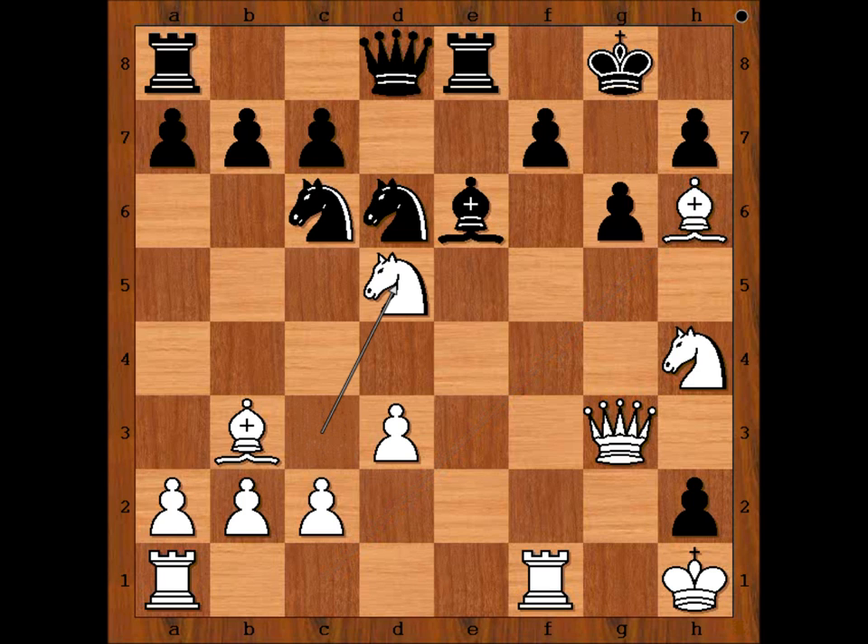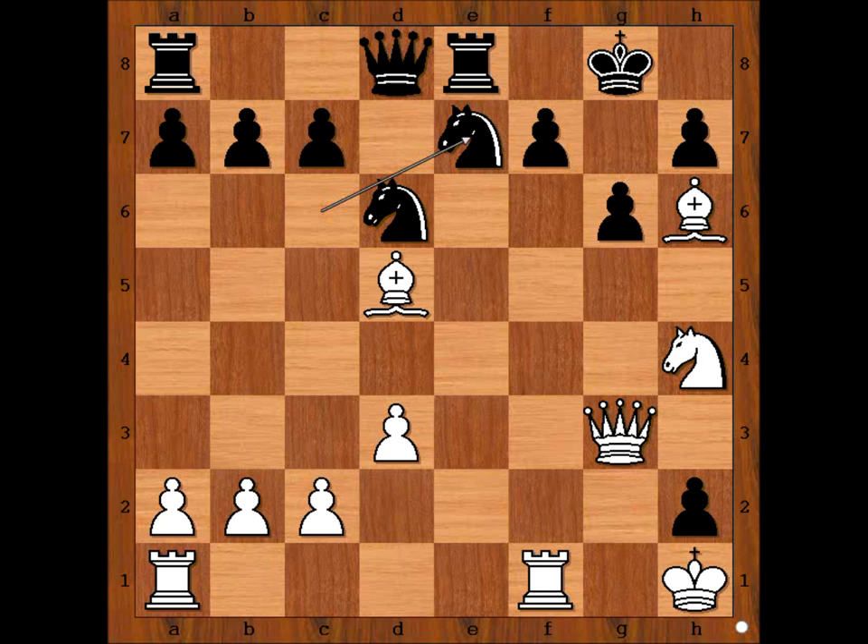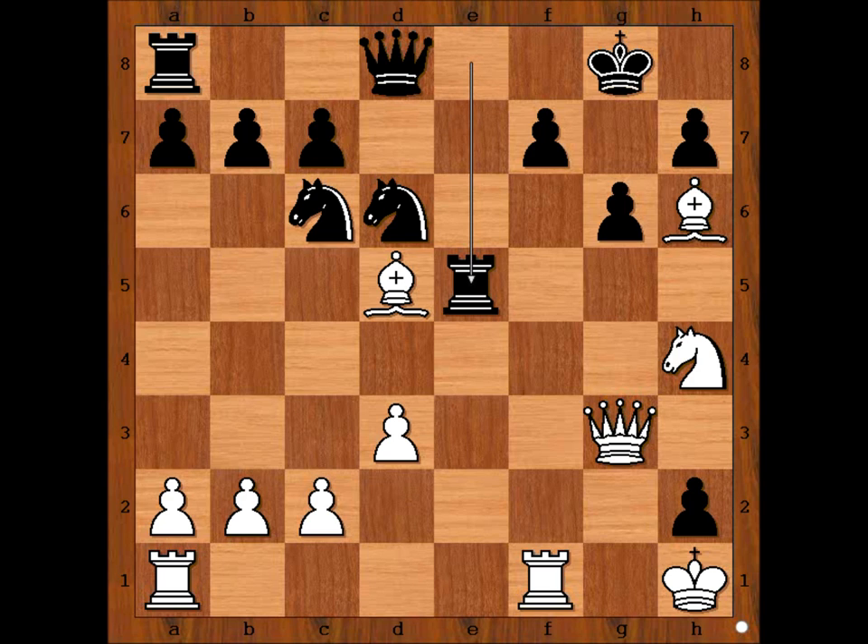g6. Knight to d5. Bishop takes knight. Bishop takes bishop. Black to move — how should black continue? Bullock played rook to e5. The strongest move in this position is knight to e7; I will not explain why — you will see shortly. So instead of the strongest move, we have rook to e5.